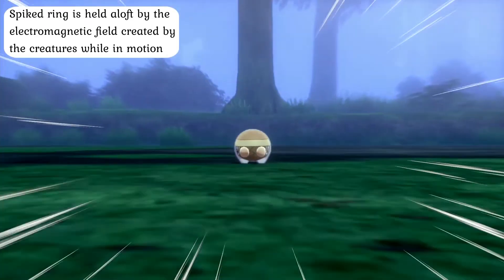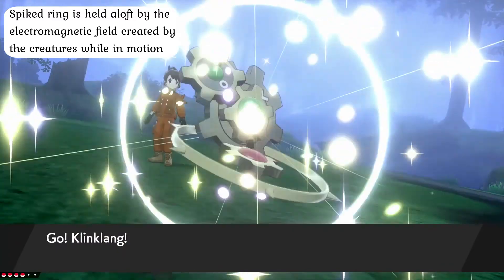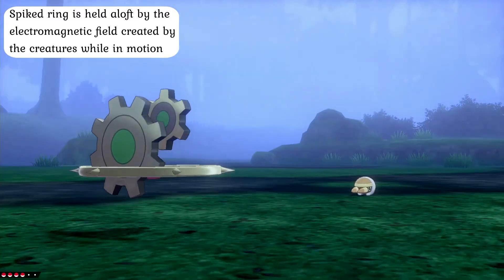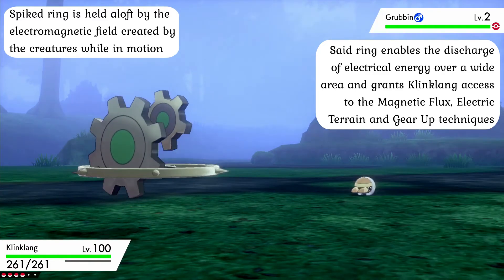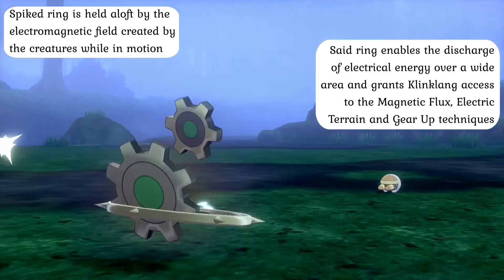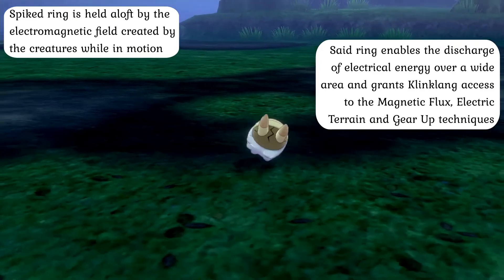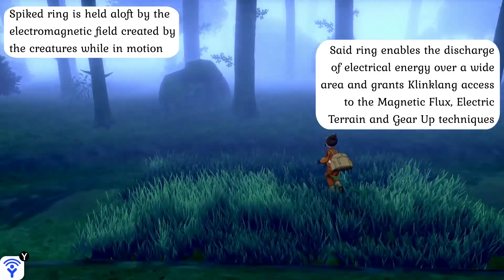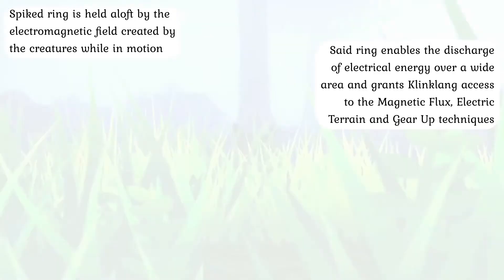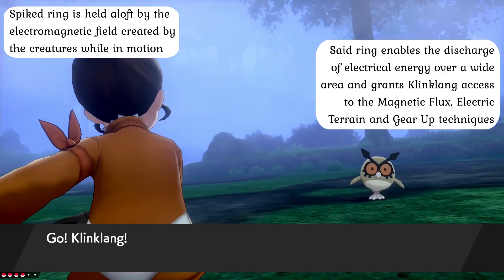Finally, the added gear comes equipped with a spiked ring of metal that floats around the entire Clink-Clang module, held aloft by the electromagnetic field generated by the added gear. Aside from looking dangerous, the ring itself can act as an energy conduit for spreading out electrical energy over a wide area and meshes well with the rest of the unit to provide a power boost in certain electrical environments. As such, Clink-Clang have the ability to naturally learn the rare Magnetic Flux and Gear Up techniques immediately after evolving, as well as an Electric Terrain technique later in life, and the Discharge attack has an exceptionally long range that effectively exceeds that of any other known species of Pokemon, making them a potent weapon on battlefields of any size.